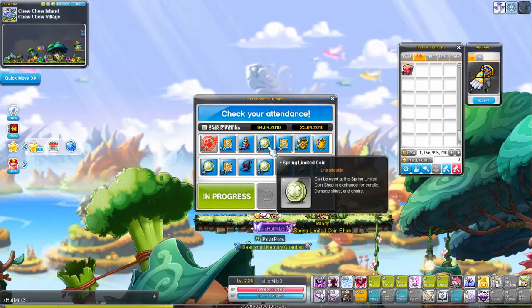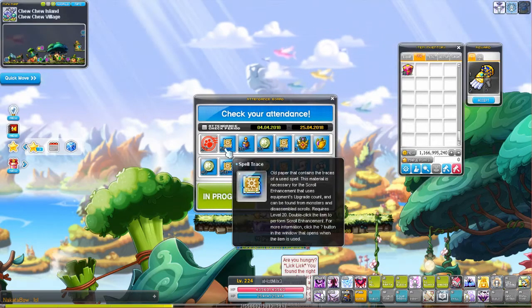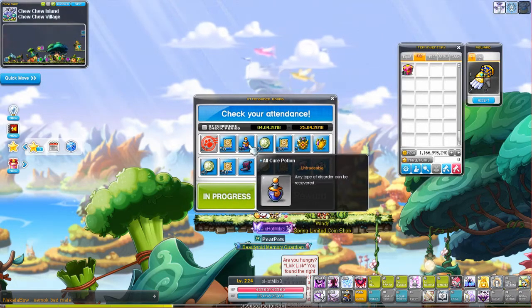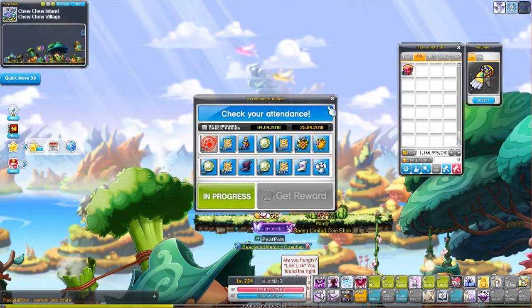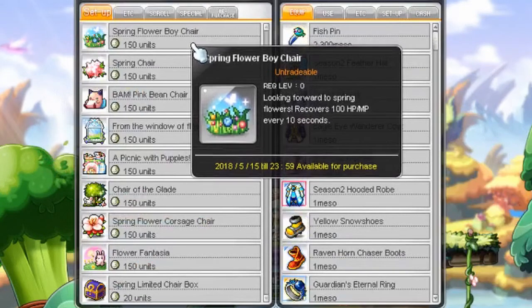What I mean by doing it in sequence is that in order to reach the fourth day, you gotta finish the second day and then the third day. And that's about it for obtaining your coins. Next I'll just present to you the coin shop.